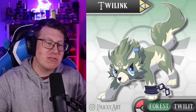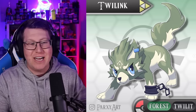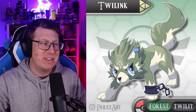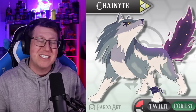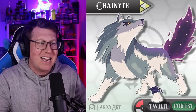Twilink is our grass and dark type Pokemon - looks like a cute doggo with a broken chain attached and interesting markings with a really nice color scheme. It evolves into Chain Knight - a bigger wolf, still dark and grass type. The tail almost looks like a night sky with stars scattered across it.